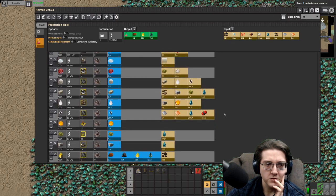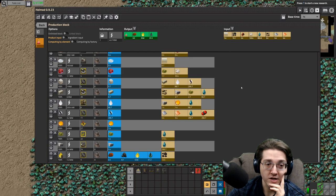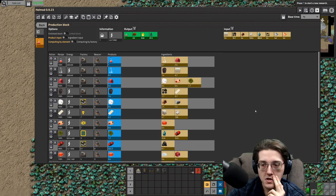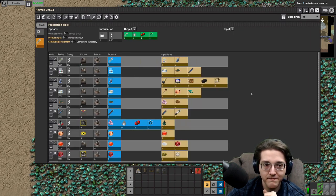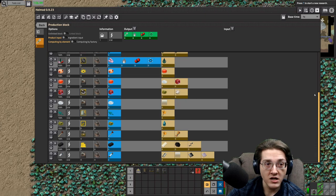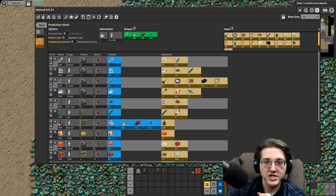If we're going to build for one red science per second, it's 7.4 glass and 43.7 microwatts for one red science per second. I went to quartz ore there by mistake — let's get rid of that.